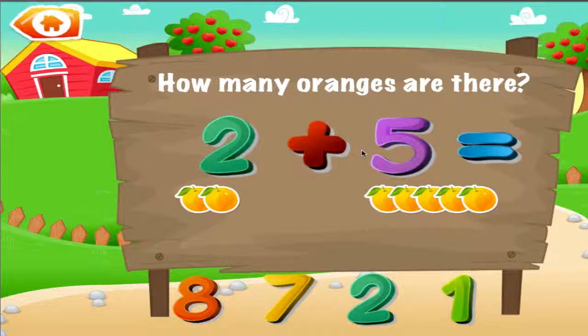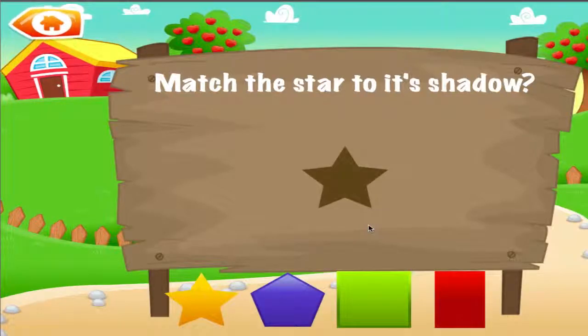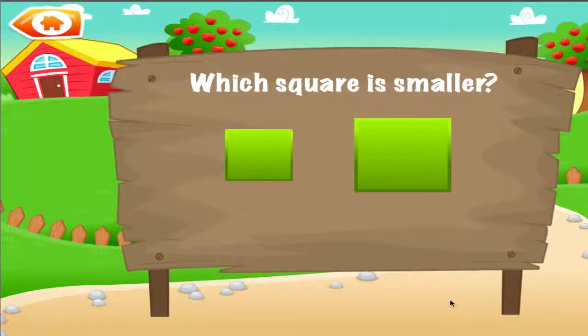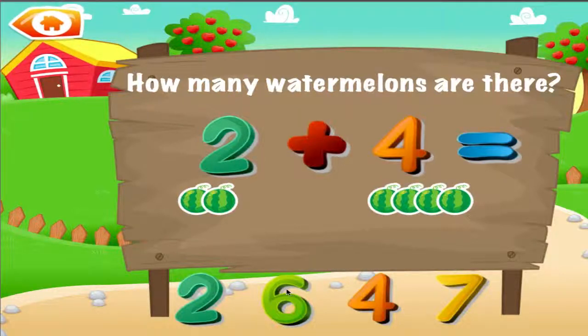How many oranges are there? Great job! You got it right! Find three chicks. See? You can do this! Match the object to its shadow. Hey! You're really good at this! Which square is smaller? Great job! You got it right! How many watermelons are there? Great job! You got it right!